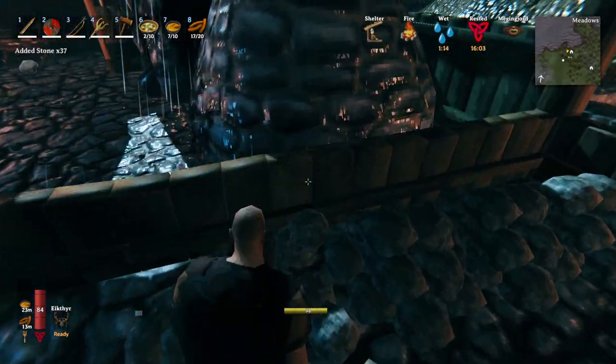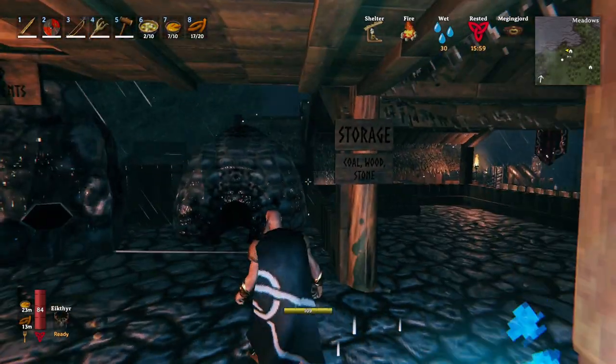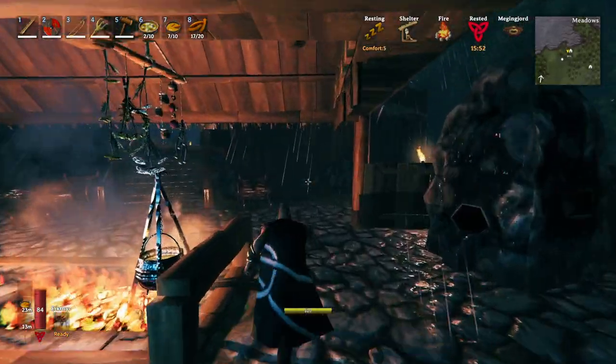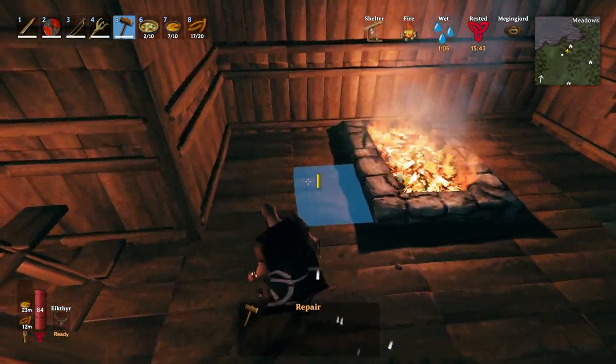I have piles of stone over here. I don't think I showed this before — it's not a big deal — but I made a little storage area where we could just put piles of stuff in. It makes the area look nice, neat, organized. Alright, let's tear up this floor and put in some stone floor.